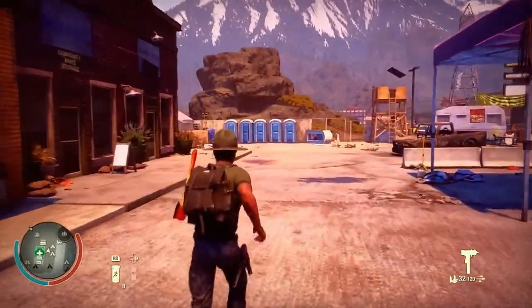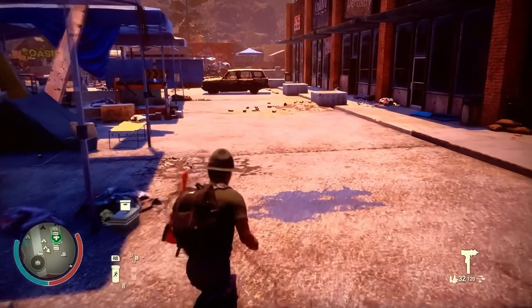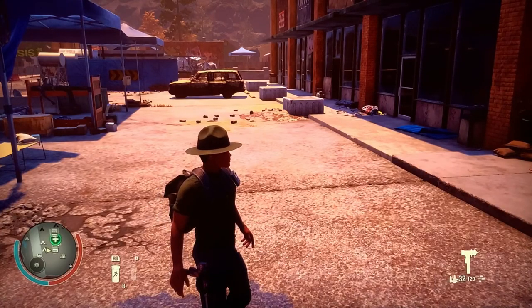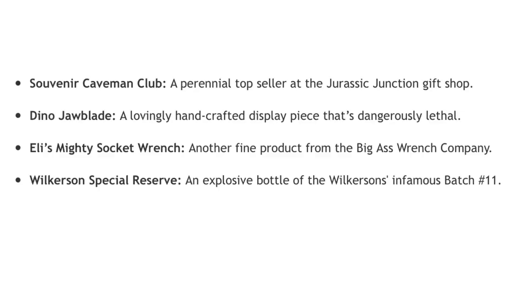Now that we have the ranged weapons out of the way, I'm going to show you all of the Trumbull Valley melee weapons, along with the one explosive, the Wilkerson's Batch 11. What's strange is on State of Decay 2's site, they only show that you can get a Dino Jawblade, Eli's Mighty Socket Wrench, and the Souvenir Caveman Club, along with Wilkerson's Special Reserve.